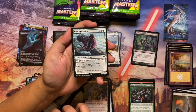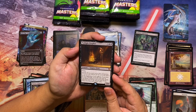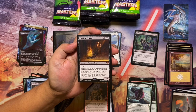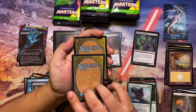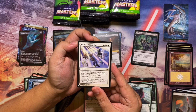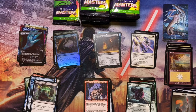And the last card is a mythic — Twilight Prophet! Four to cast, 2/4 Vampire Cleric with flying and ascend. At the beginning of your upkeep, if you have the city's blessing, reveal the top card of your library, put it in your hand, each opponent loses X life and you gain X life where X is the card's mana value. I think this came from one of the Ixalan sets with the dinosaurs. We also have a foil Murder of Crows and a list card — Hour of Reckoning, a rare seven-mana sorcery with convoke that destroys all non-token creatures.